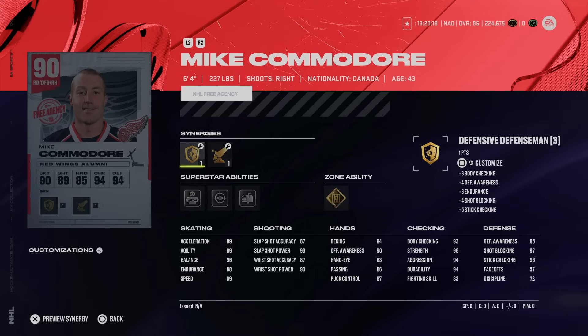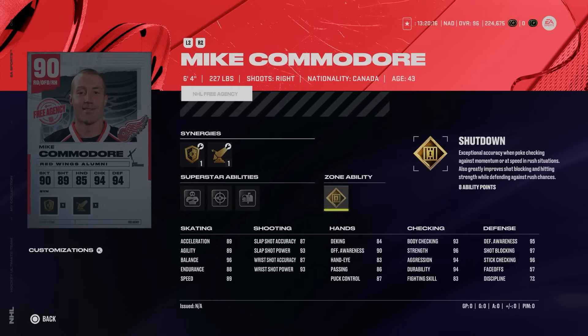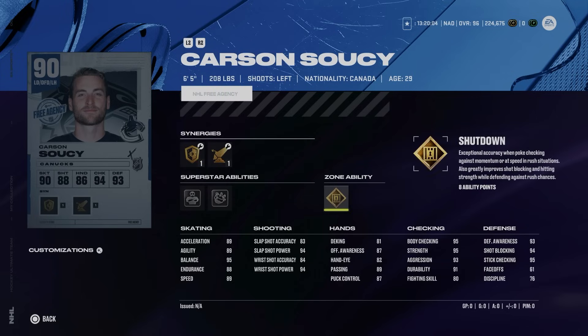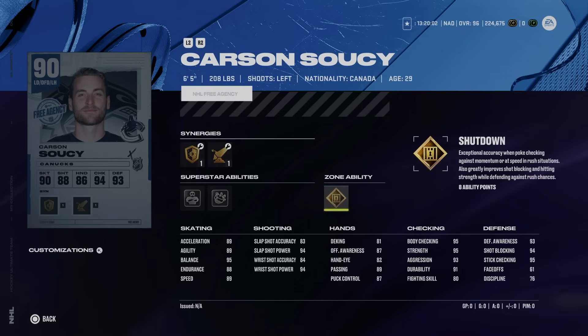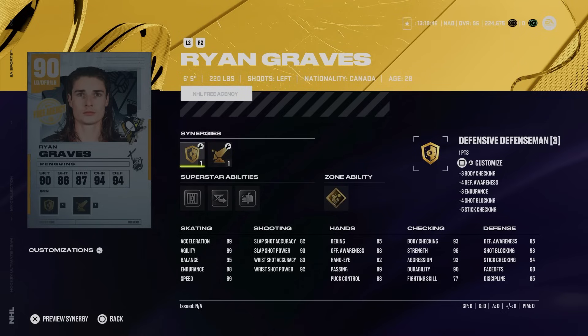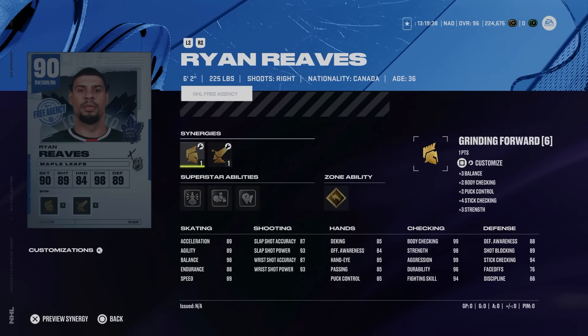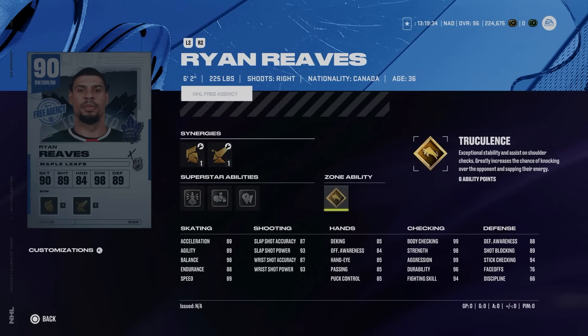For the 90 overall trade-in, you can get Mike Commodore at 6'4", 227 lbs, though he only has 89 skating with gold shutdown — a great November card. Carson Soucy from the Vancouver Canucks also has gold shutdown at 6'5". Brian Elliott from the St. Louis Blues at 6'2" is not really viable, while Ryan Graves from the Pittsburgh Penguins at 6'5" has gold ice pack and silver shutdown.